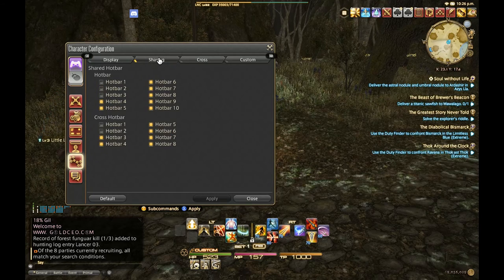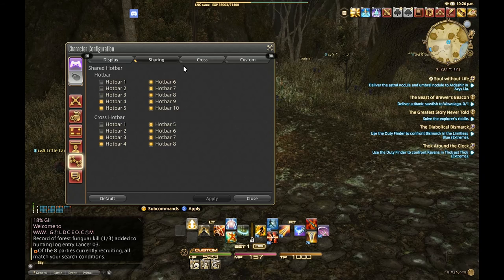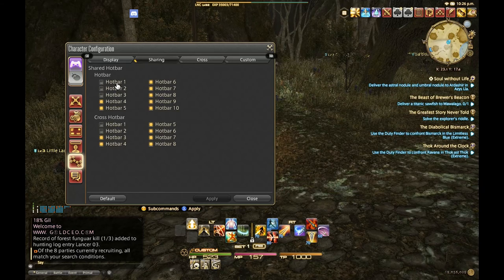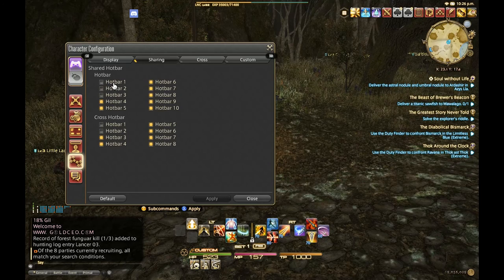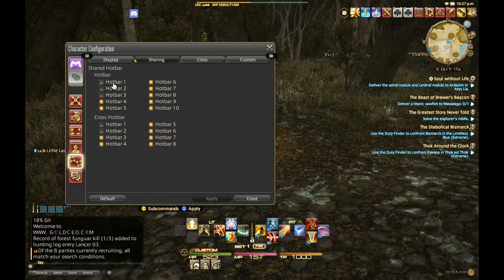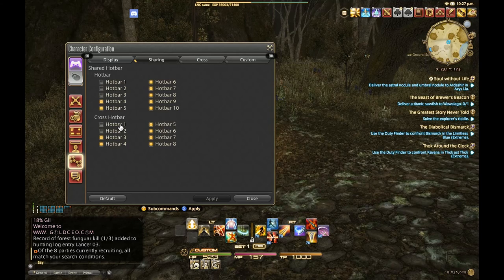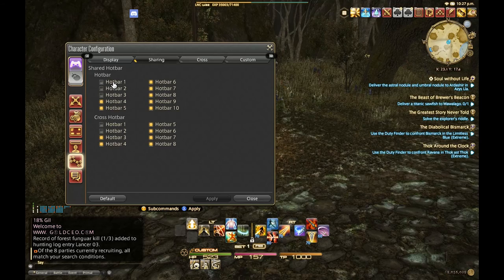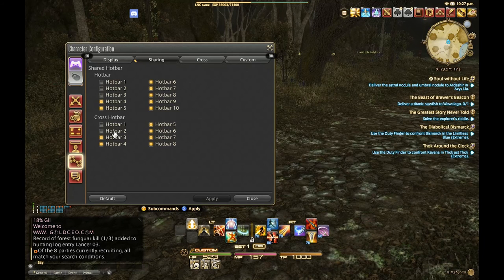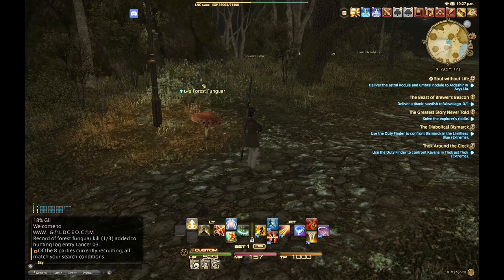The key strength is going to be under sharing and under cross. I want to talk about what sharing is. Currently I'm sharing hotbars 4 through 10 and cross hotbars 3 through 8. Anything that's not checked means it's going to be custom for the class and job you're on. So if you've got a Lancer build, it's custom for that. If I switch to Dragoon, that shared bar is not going to cross over — Dragoon and Lancer, even though they stem from the same area, are not going to share bars 1, 2, and 3 or cross hotbars 1 and 2.